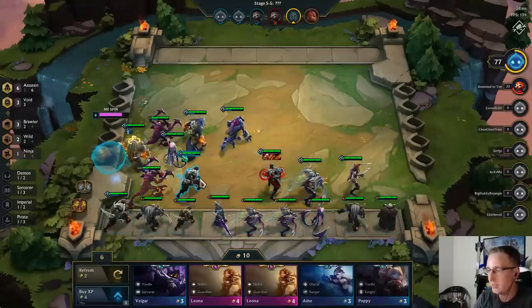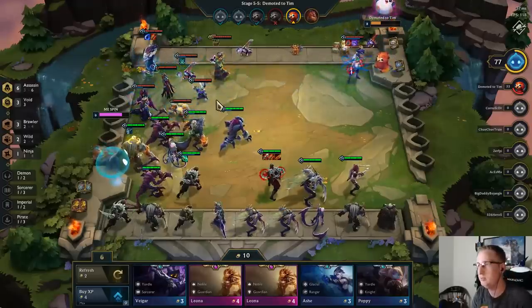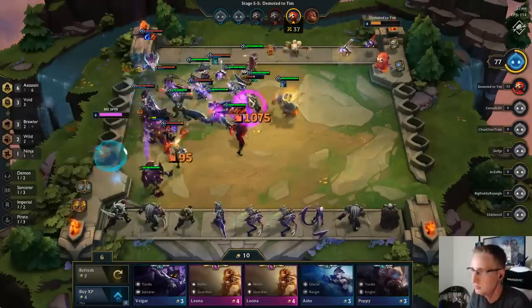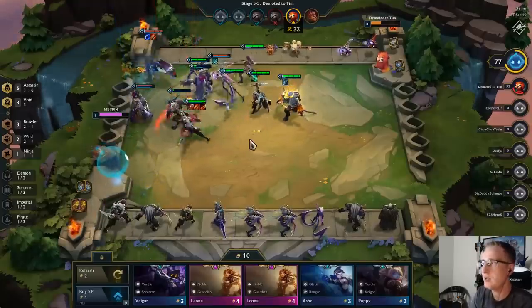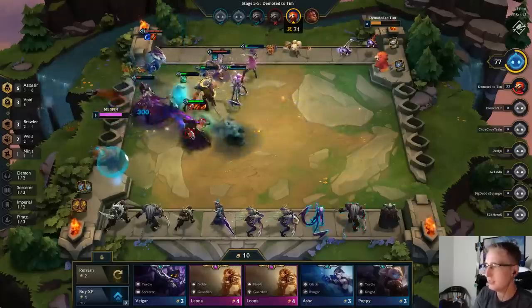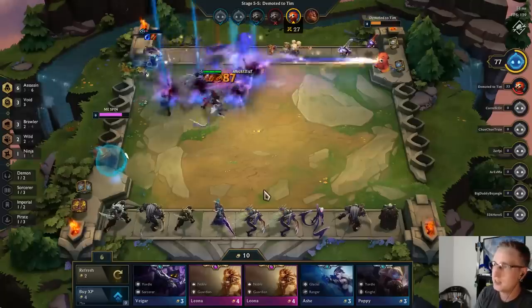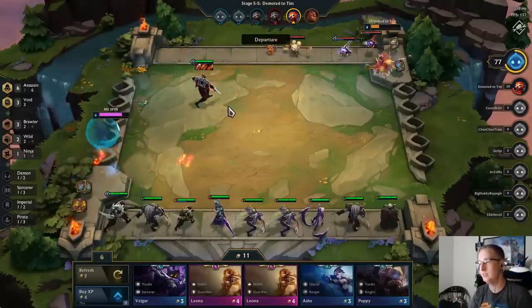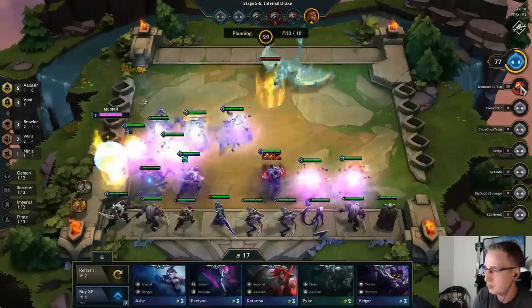Let's put Cho'Gath here so that Akali jumps on him. Nice — our Zed took out his Akali! That's why I repositioned my Zed in the middle — I wanted to make sure Zed was getting onto his Akali, which had been screwing me over every round. Let's see how he repositions.